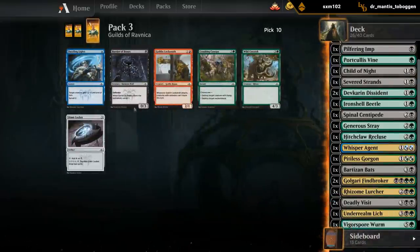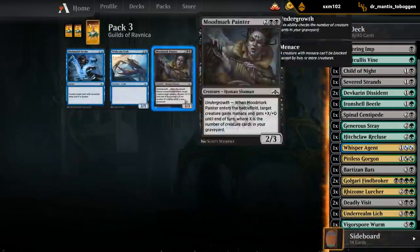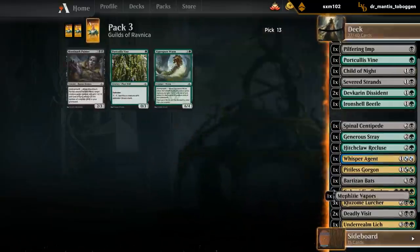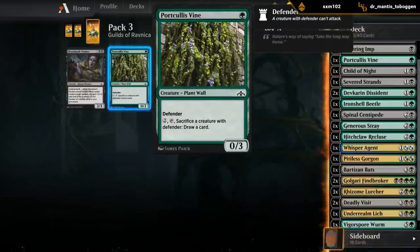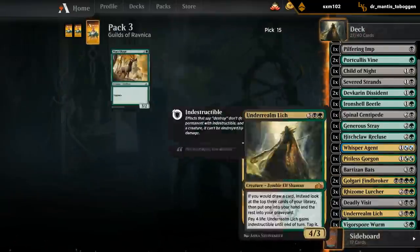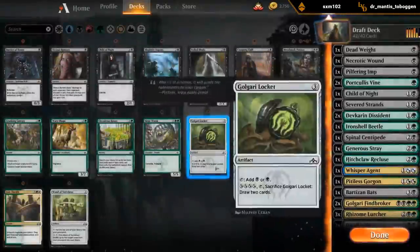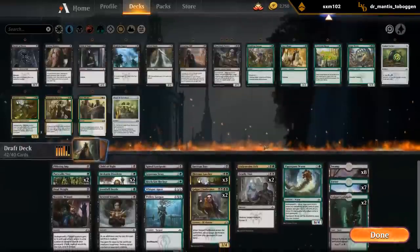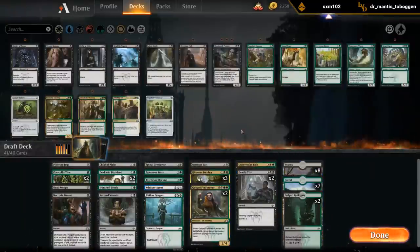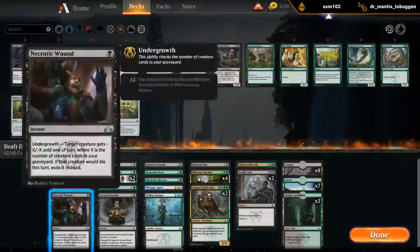Now I guess we'll take a Barrier Bones to make that one person happy. Let's take another Painter. Got Vapors anyway. Another Vine - I might actually play the Vine. If we play double Vine, then maybe we want to play all four Lurchers. So let's take a look. Maybe we don't need the Worm and we can just play four Lurchers as our top end now that we have a nice set of Undergrowth enablers.